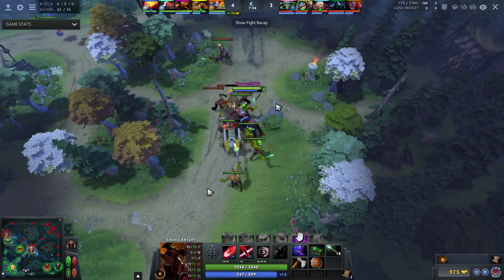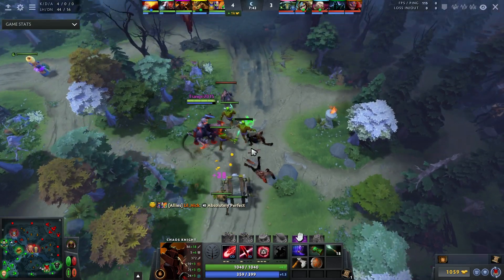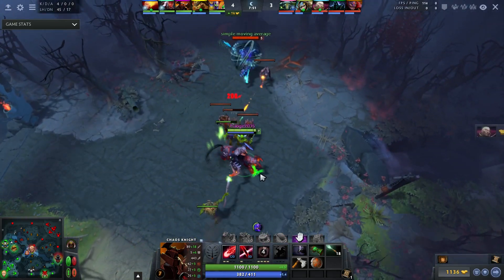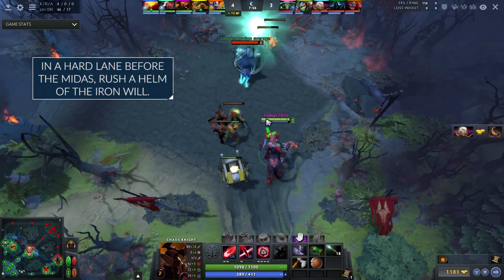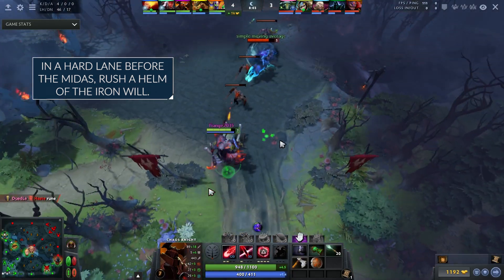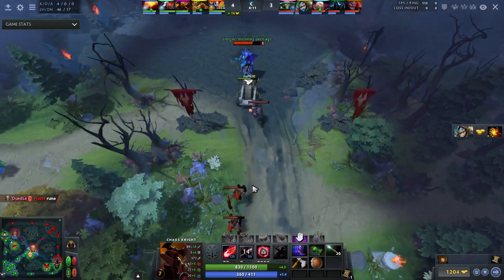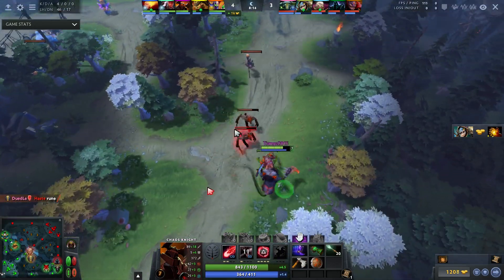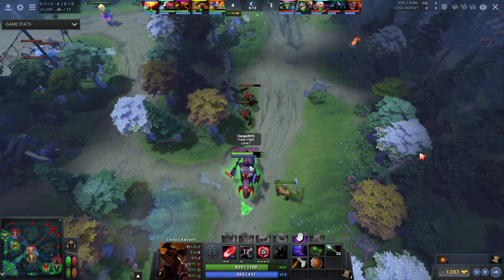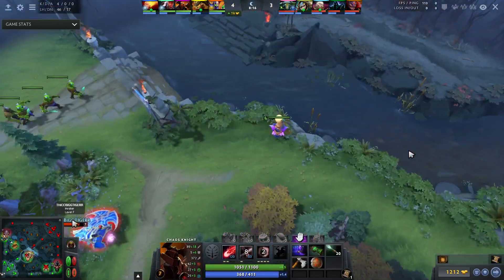He's rushing a Midas, which is totally appropriate on a hero without the best farming capabilities in Dota. However, if you're having a poor lane or the game is difficult, I recommend rushing the Helm of Iron Will - the component that gives you HP regen and armor for the Armlet. This will make your laning stage a lot better and give you the ability to reliably jungle. Your passive does that anyway, so it's more for if you really just need to lane even better.